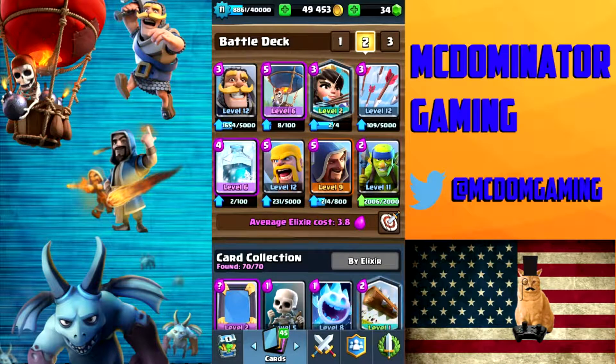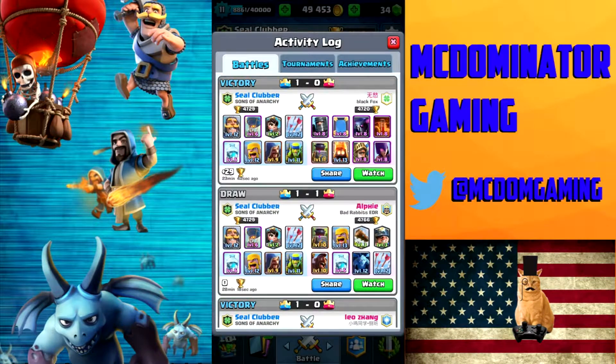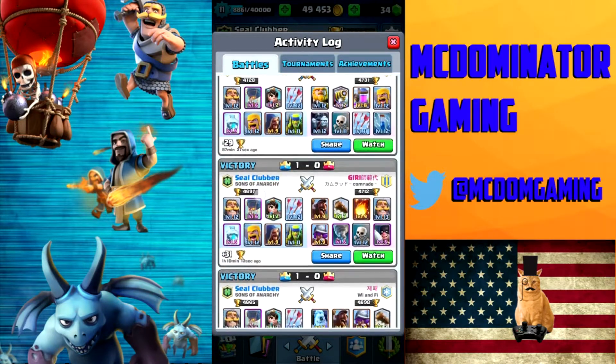I run — in case you haven't watched any of these videos — my Knight, Balloon, Princess, Arrows, Freeze, Barbarians, Wizard, and Spear Goblins. I'm about 550 gold away from being able to upgrade my Spear Goblins to level 12, so all my commons would be at 12, which I'd be happy with. We'll go over a couple games. The last one I want to go over was a really fun game.